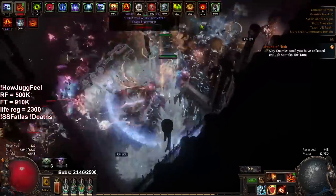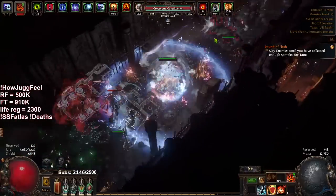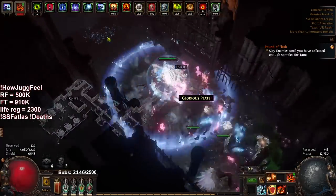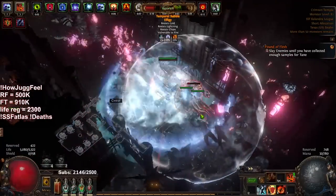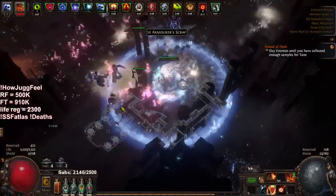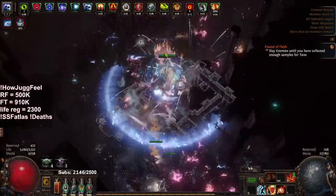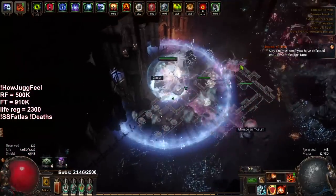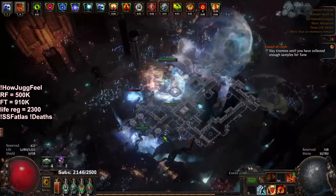I'm very impressed that my Juggernaut is able to do this type of content without being block-based, and I don't even have a good shield — still wearing the exact same shield from the previous videos, not even a max-res shield. Even when Jug is geared in an SSF environment it has pretty good clear for tier 16 delirium content. Legacy of Fury is doing a lot of the heavy lifting, but I also don't have any awakened gems, so I think that's fair to point out.